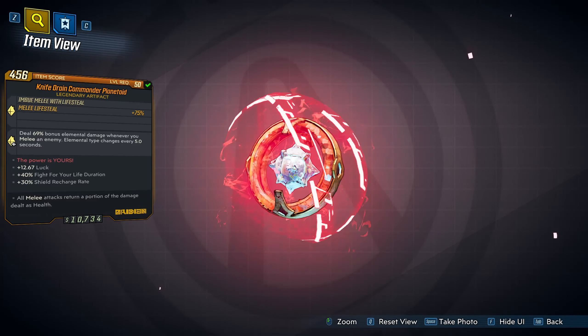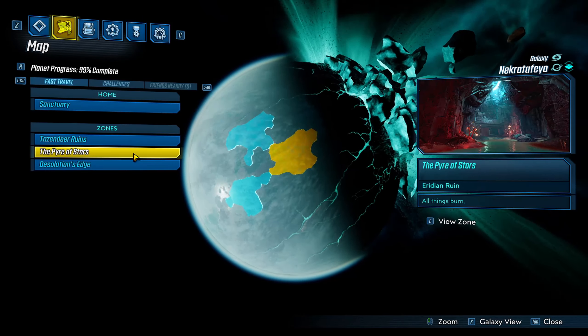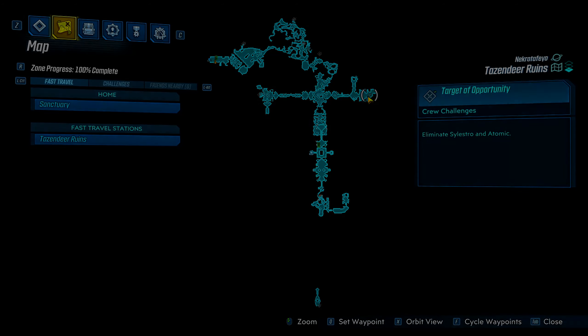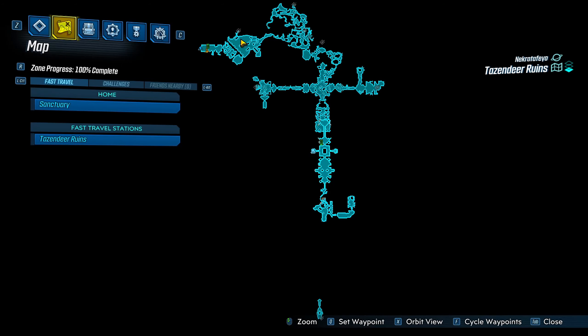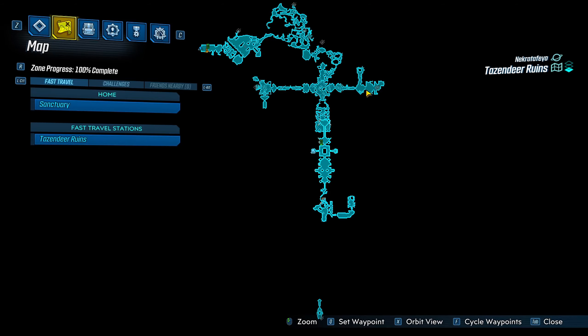Before we get into this artifact, to farm for it, you're going to head over to Necrotefeo, and you're going to head to Tazzler Ruins, and you're going to be farming Atomic, which is going to be this target of opportunity. You're going to spawn around here, come all the way through, and you're going to have a checkpoint about right in here, and you can just keep farming Atomic over and over again. If you remember anything from the Spiritual Driver farm, this is basically who you're going to be farming again.